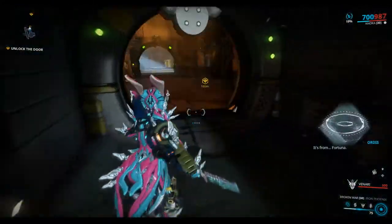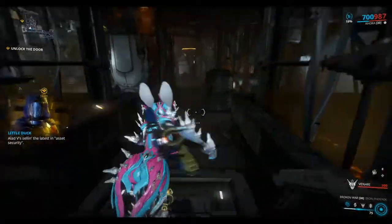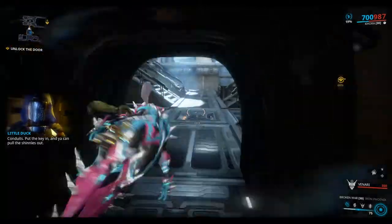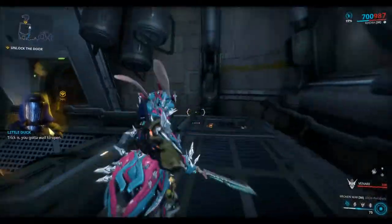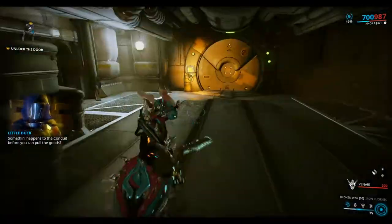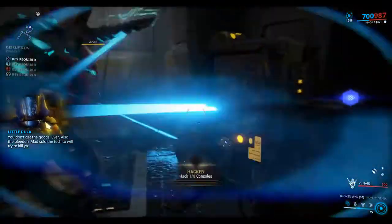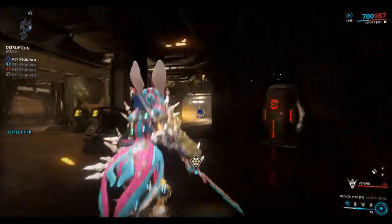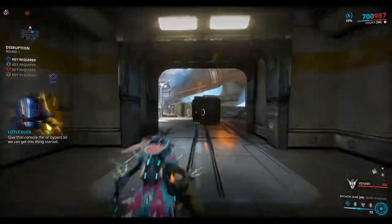Incoming transmission — it's from Fortuna. Allard V selling the latest in asset security: Conjuits. Put the key in and you can pull the shinies out. The trick is you've got to wait to open. If something happens to the Conjuit before you can pull the goods, you don't get the goods — ever. Also, the tech tube Allard sold will try to kill ya. Give that console the old bypass so we can get this thing started.